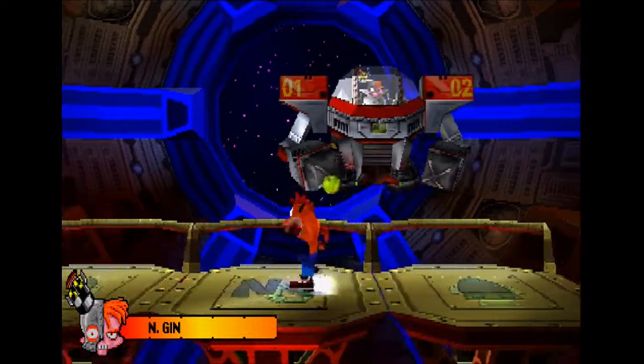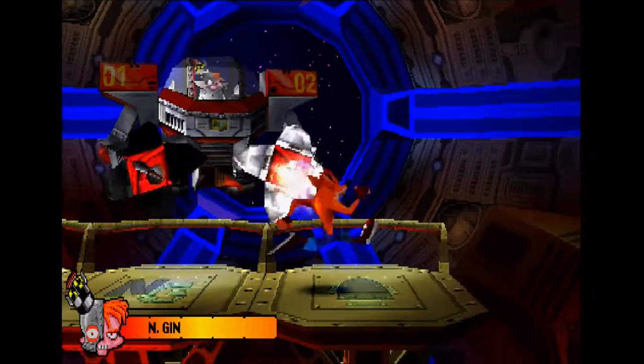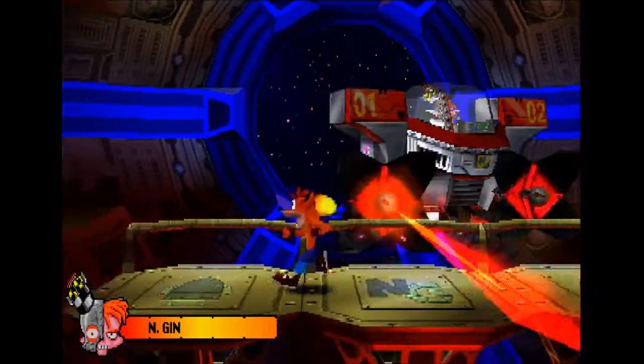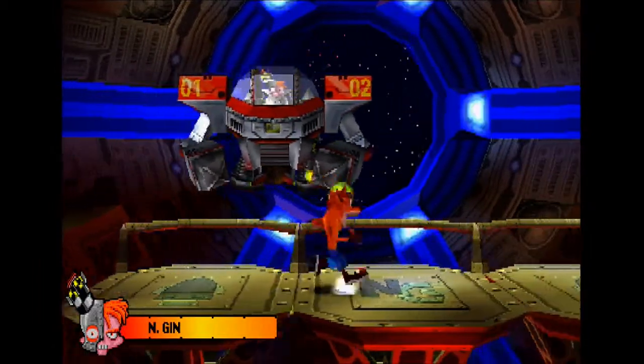Anyway, you throw your Wumpa Fruit at the parts of his machine that are flashing, and that's how you damage him. It'll take several shots to take down one of his parts. But you do have an infinite supply of Wumpa Fruit, so feel free to spam them at him.